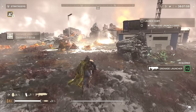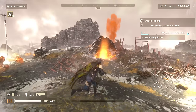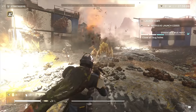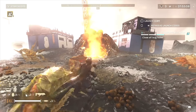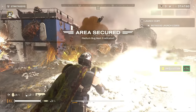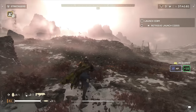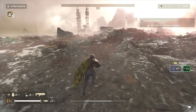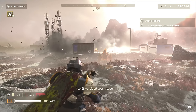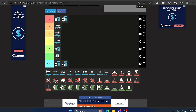Up next we have the Grenade Launcher, something I think was slept on for way too long. This is great for clearing objectives by blowing up Terminid hives and Automaton bases, and it's amazing at crowd control against both Automatons and Terminids. It doesn't do much against Bile Titans or Tanks, and against a Charger you need to shoot underneath it or at its back. It would be great if it blew up on impact but it doesn't. Still a very serviceable weapon — not S tier, but it's awesome for clearing objectives and mobs. A tier for sure.